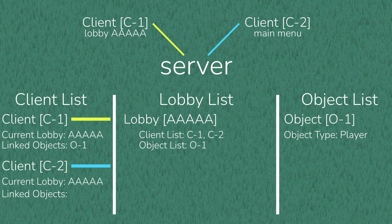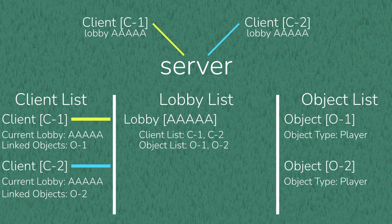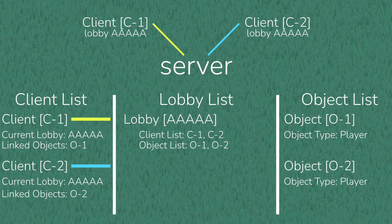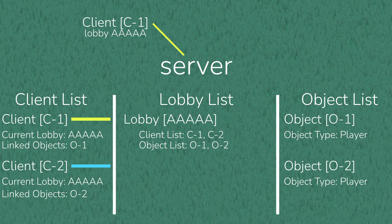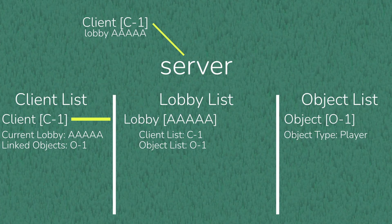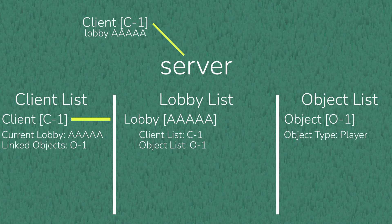The lobby creates a new player for C2 and updates all clients inside the lobby — giving us a 1v1 lobby with two players ready for gameplay. Before moving on, we have to talk about cleanup and edge cases. If C2 disconnects, we look at C2 in the client list, check if they're in a lobby and have linked objects, delete all linked objects from the lobby and server, then remove C2 from the lobby's client list and finally the server's client list. Most of the difficulty of this project was in handling these edge cases to maintain accurate lists.